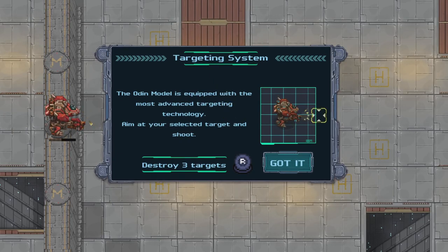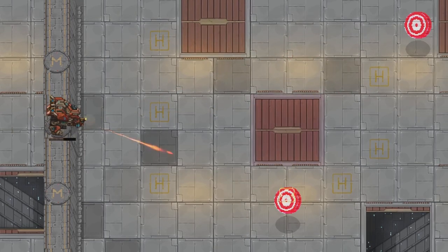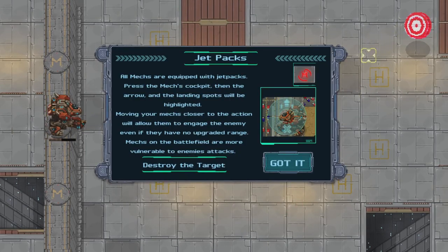Reloading. All Mechs are equipped with jetpacks. Press the Mech's cockpit and then the arrow, and the landing spot will be highlighted. Moving your Mechs closer to the action will allow them to engage the enemy even if they have no upgraded range. Mechs on the battlefield are more vulnerable to enemy attacks.